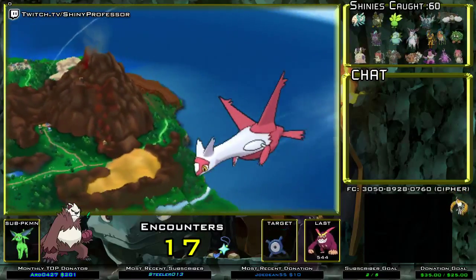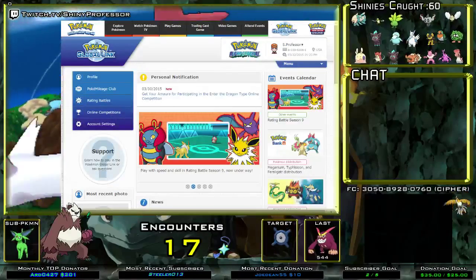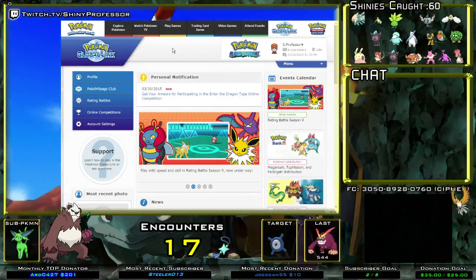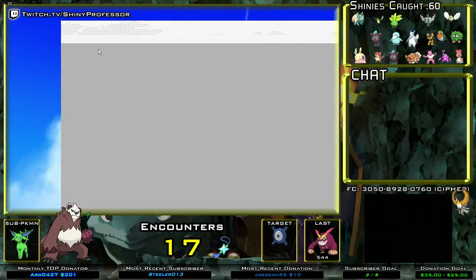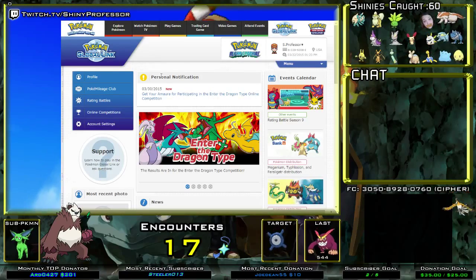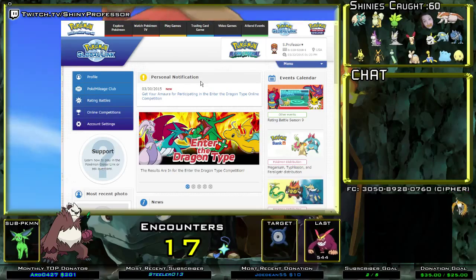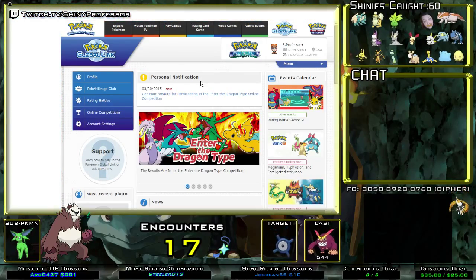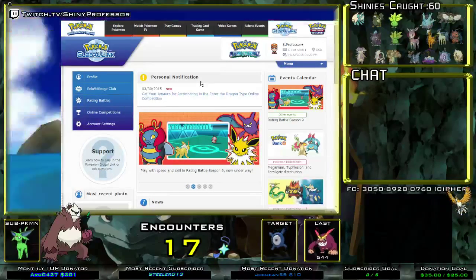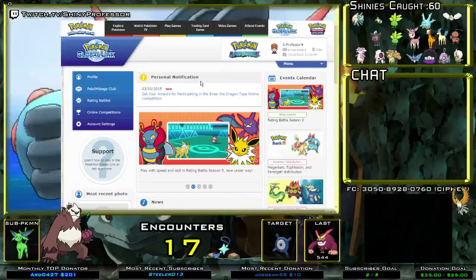First thing you're going to need to do is log into your Global Link account. Once you're logged in, go right to the homepage. At the top of the homepage, after selecting your game, there will be a personal notification. I'm going to explain how to get your Amaura if you participated in the Enter the Dragon tournament.